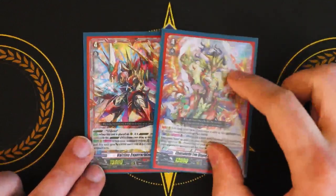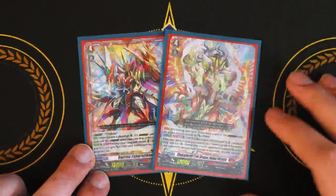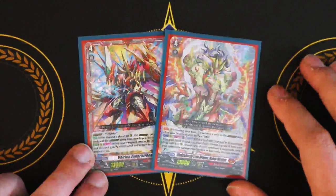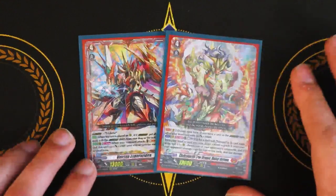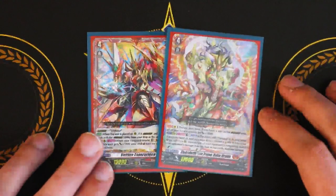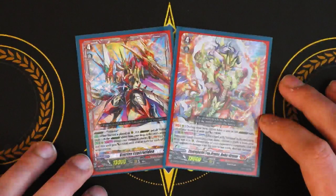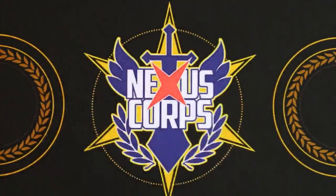This deck is a little bit different than the previous Overdress decks. It's more about turboing out Overdress as much as you possibly can and trying to get an advantage out of that, and then pushing for the kill with your Overdress grade threes and Espiradia. Let's go ahead and get started on the deck profile.